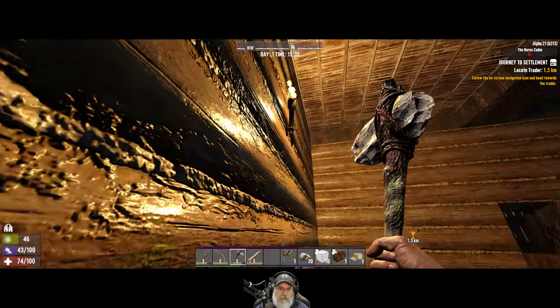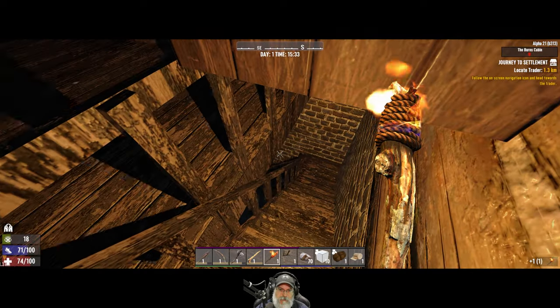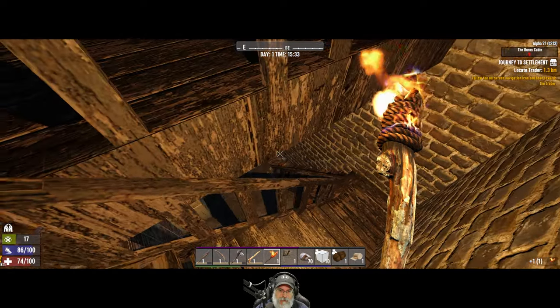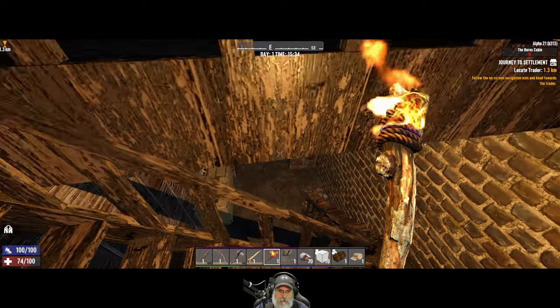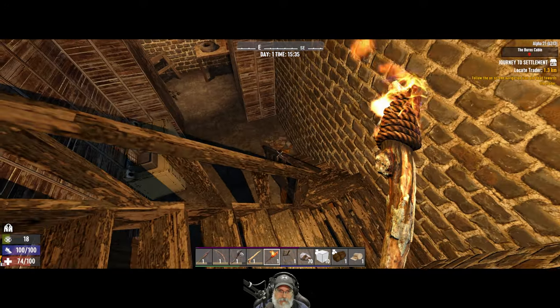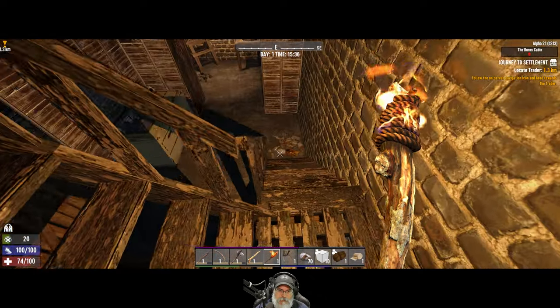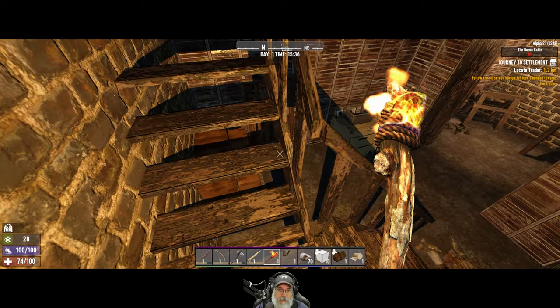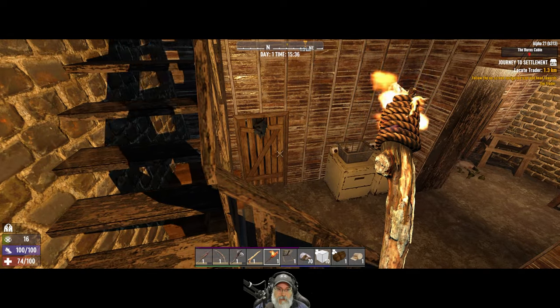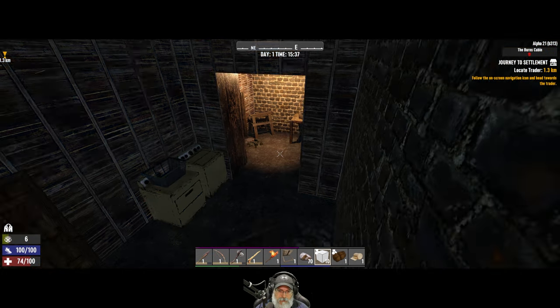We're done on this main floor and done on the upper floor. Now we need to deal with this — we'll put the torch back up so we can see. We're going to remove these blocks and slowly creep downstairs. We may have lucked out because we attracted two Zekers from down there, and that may be the only ones left. Let's hope so we can completely finish looting this. I like the new break textures on the block — that's new as well.